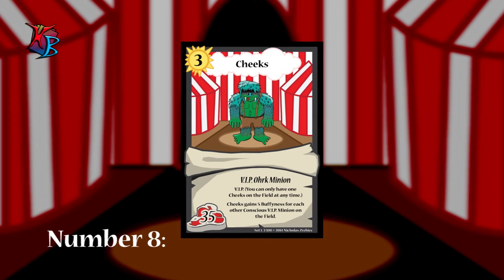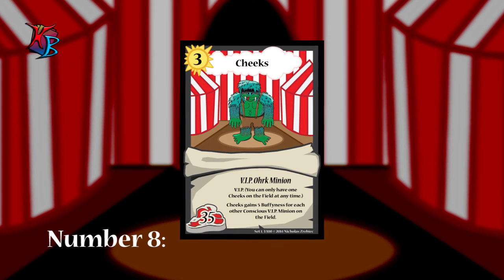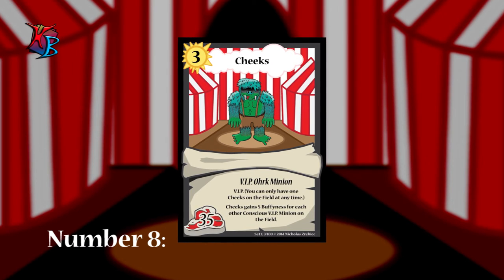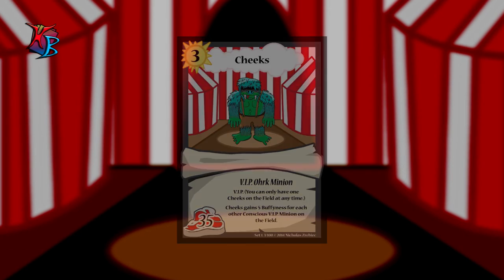I guess you could say our next one is a counter-argument for that, but in a pleasant way. At number 8, we have the kind, the courageous, Cheeks. Where friendship is everything, Cheeks proves to be the most loyal. Gaining 5 buffiness for every other VIP minion on the field, Cheeks can prove to be a powerful force to face against when it comes down to the big shots.